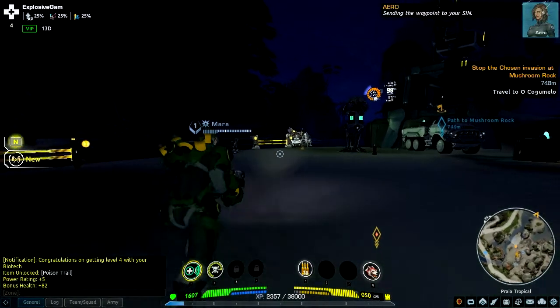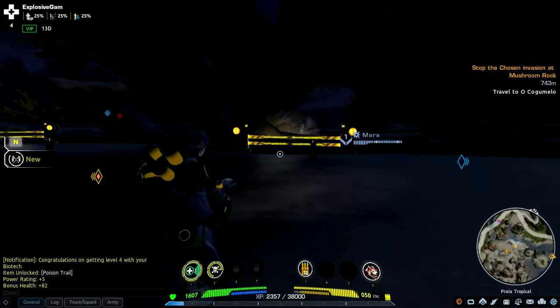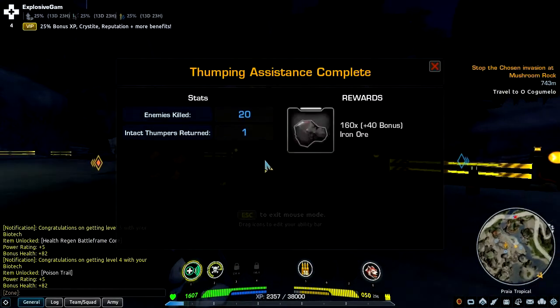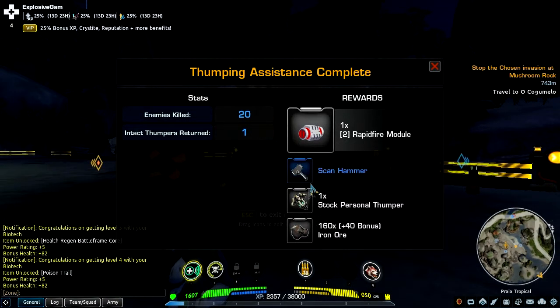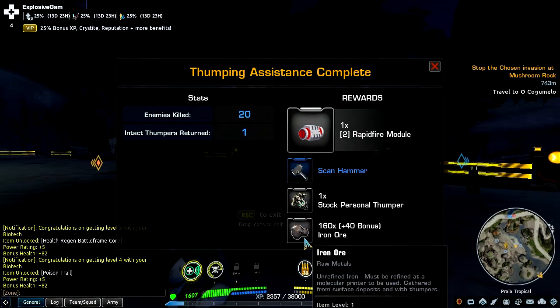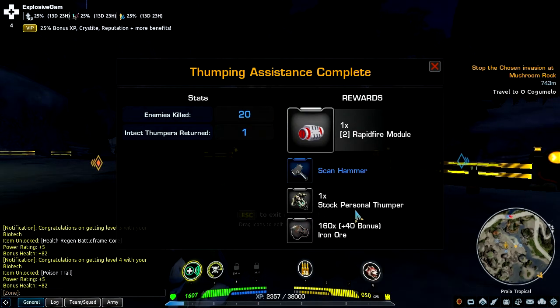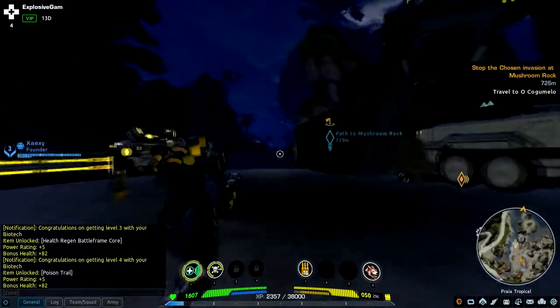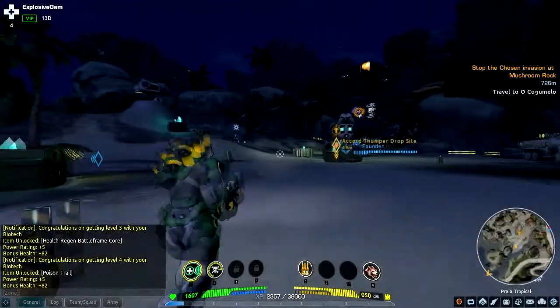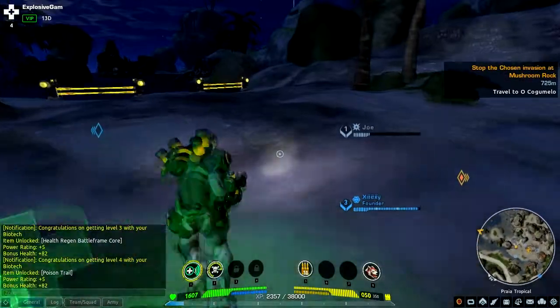Path to Mushroom Rock — I'm liking this. I got a rapid-fire module, a scan hammer, a stock personal bunker, and lots of iron ore that I can go sell. Awesome possum — I just said that, I'm sorry, I'm a disgrace.